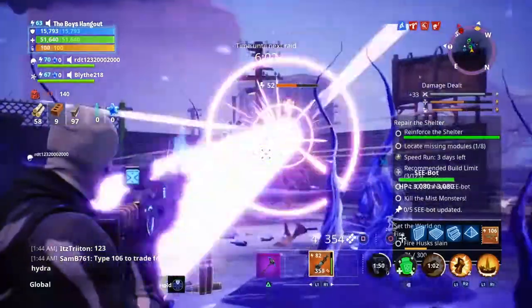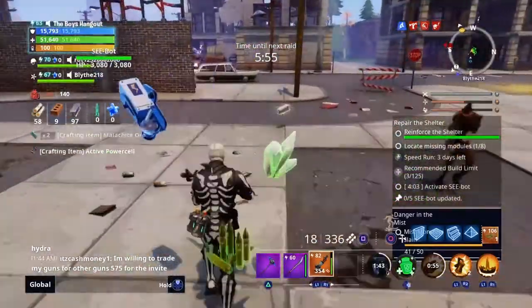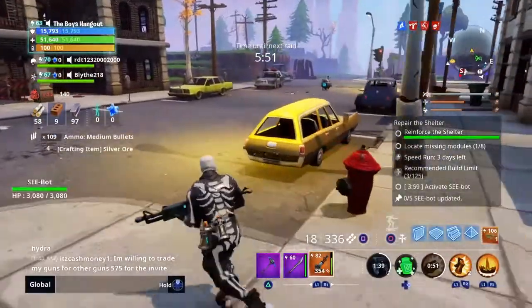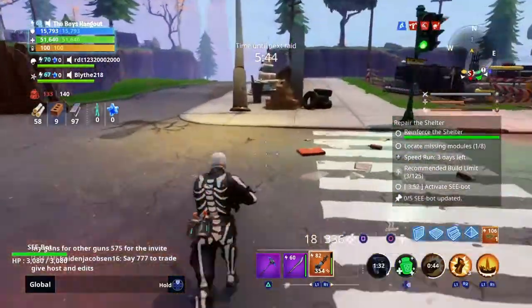Mist Monsters — easily kill them. Boom, here we got two rewards. We got one from there and we got Malachite. I got a Malachite Rageblade — that's a melee weapon, so I'm going to recycle that after this. Let's go look for some more Malachite.